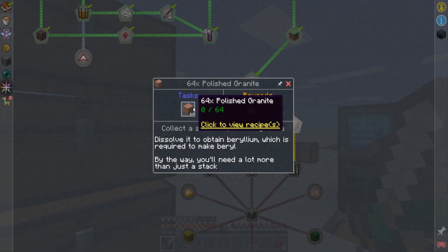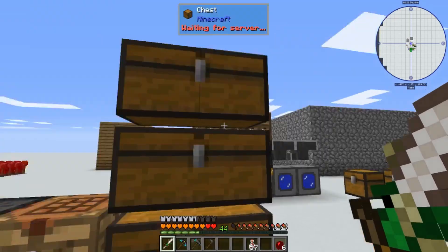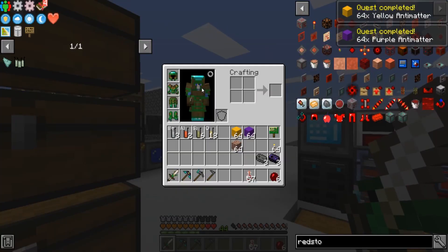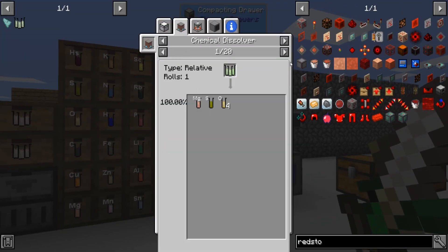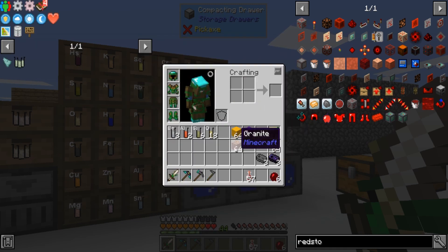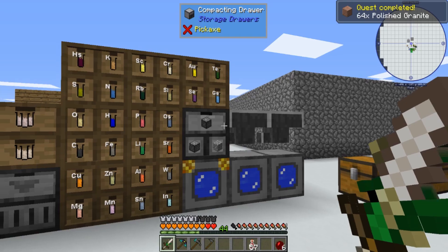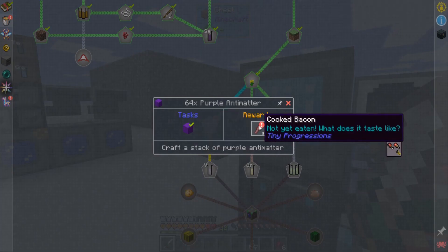So, polished andesite or granite — that's just for granite, you know how to make that. The yellow is just sulfur, which we got from the netherrack — right here, gives you a good chance at it. And then the purple we just saw. Granite — just the silicon dioxide, crafted in a 2x2, you get your polished. That unlocks.